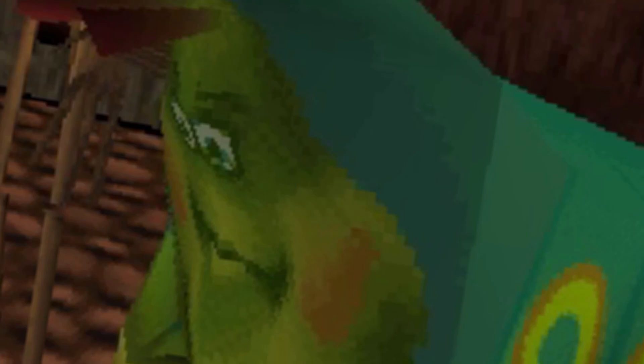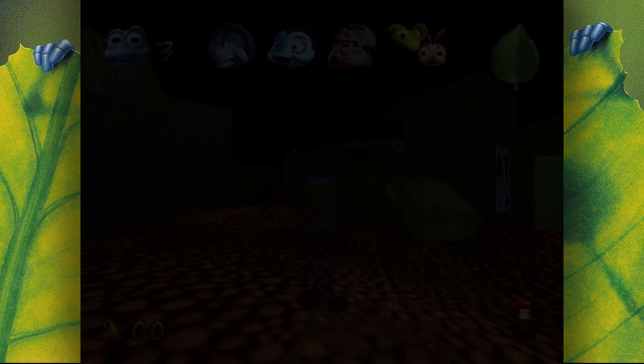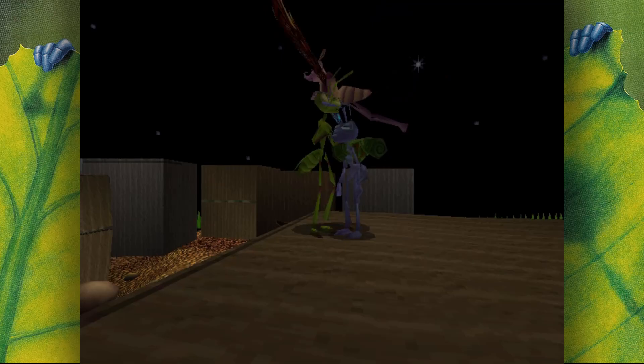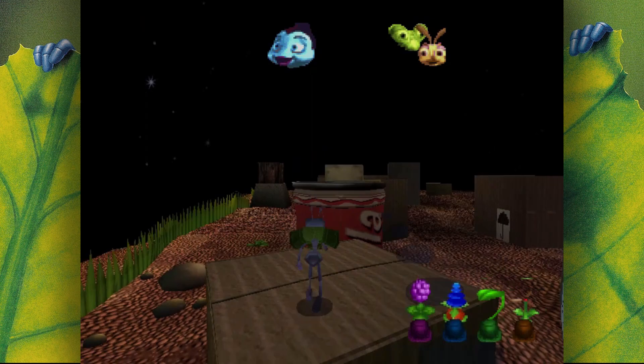Finally reaching the warrior bugs! Flick agrees to meet them at the bug bar after finding the rest of the troop. The second city level is a lot more open than the previous one, where the remaining bugs are located at four locations throughout, requiring thorough exploration — though that can be hard when the draw distances are so low. The models for the different circus bugs are pretty cute, with some nice voice lines.